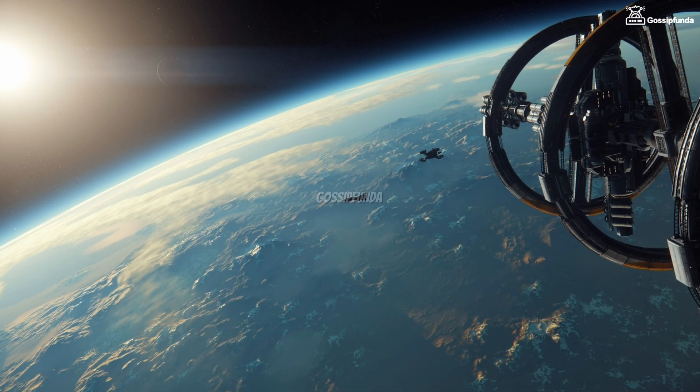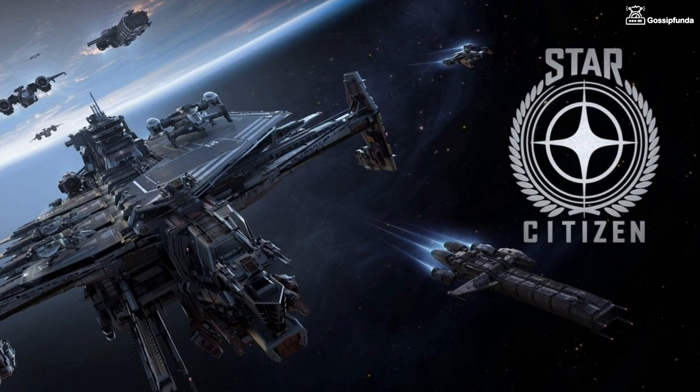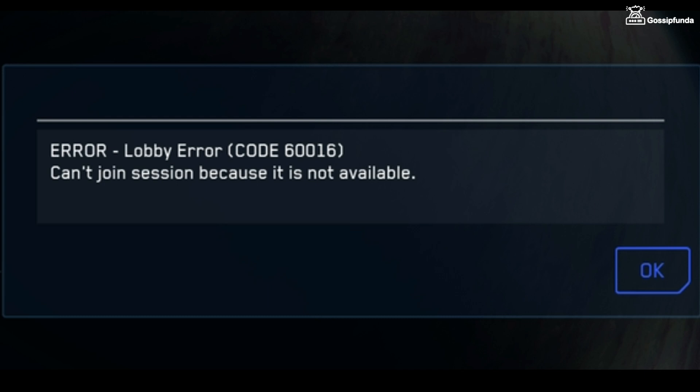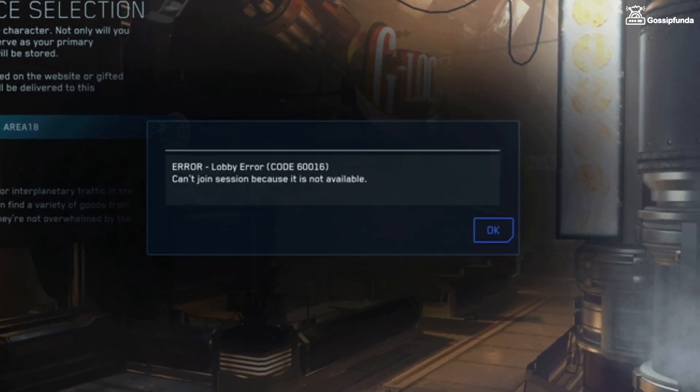Hello and welcome back to Gossipanda. In this video we're going to talk about an issue in the game Star Citizen. We are facing a lobby error with code 60016, with a pop-up message saying 'can't join the session because it is not available.' In this video we'll see some possible ways to fix it.